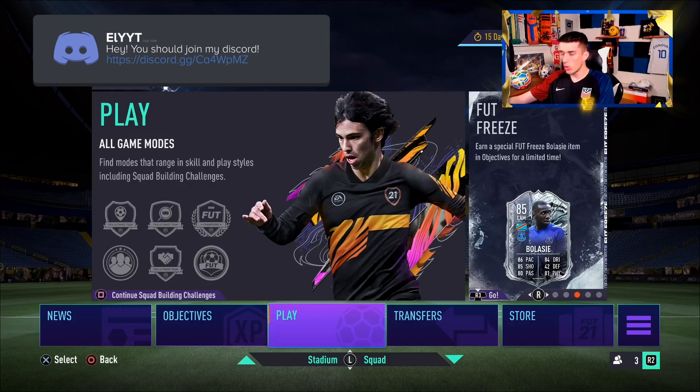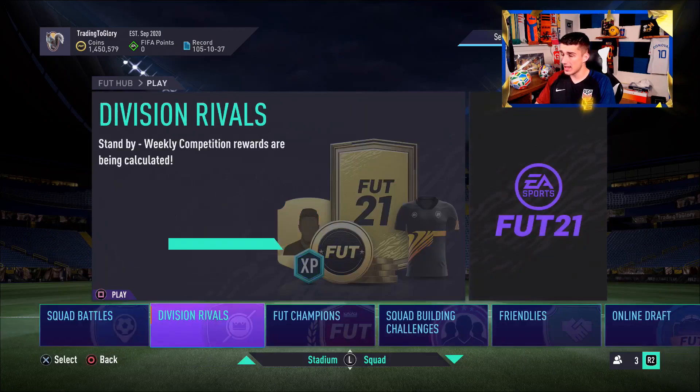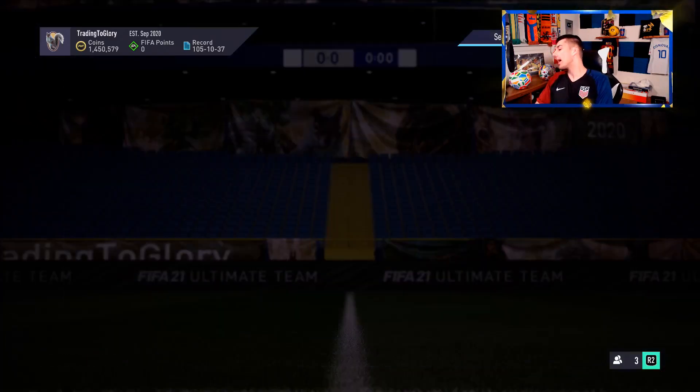You're going to want to have 11 gold players in your club right now, because those players are going to go up in value during Team of the Year because of new upgrade packs. You're going to want more players and more liquid coins. You can't fall for these traps that EA puts out in squad building challenges. That's what I wanted to talk about today, especially regarding the Wan-Bissaka SBC.